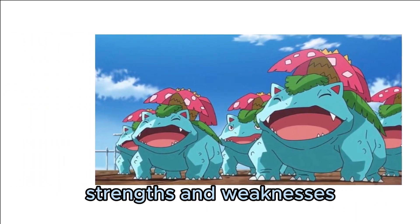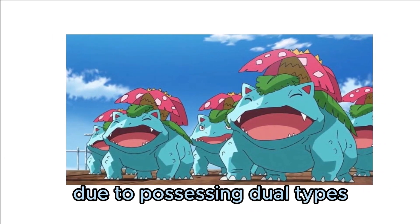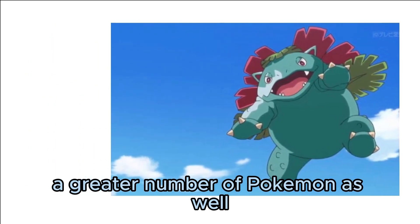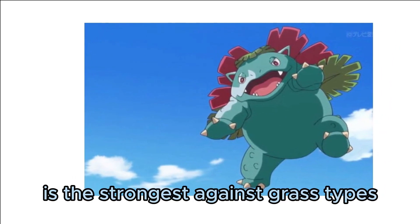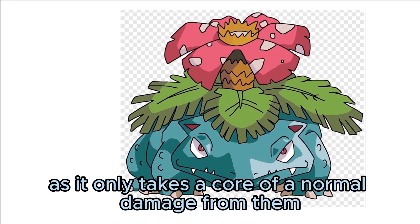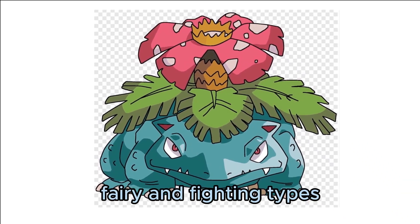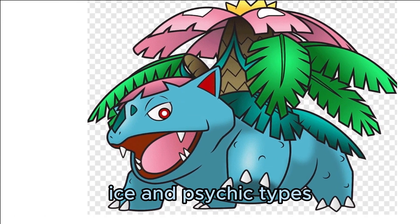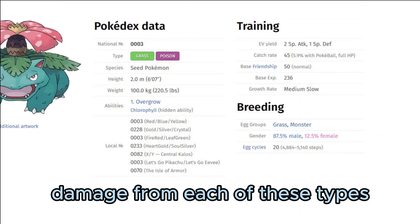Venusaur's strengths and weaknesses: due to possessing dual types, it is stronger against a greater number of Pokémon while also being weaker against more as well. It is strongest against grass types, taking only a quarter of normal damage. It takes half damage from water, electric, fairy, and fighting types. It is weak against flying, fire, ice, and psychic types, taking double normal damage from each.